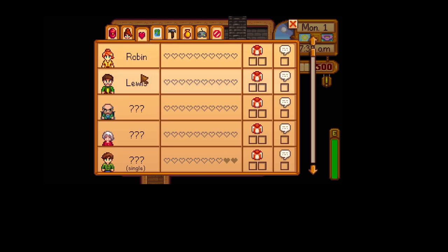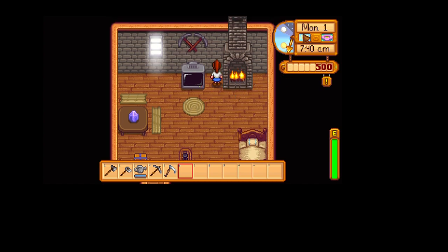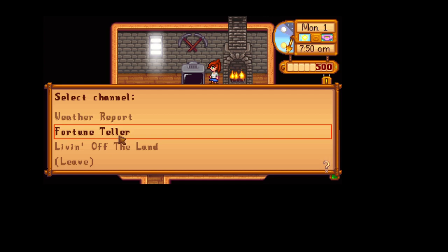We have met Robin and we have met Lewis. Look at all these other people that live in Stardew Valley that we have to meet. So let's get on with that. We've got 500 gold — don't try to translate it to dollars because it's just crazy if you do. So here we are out of bed, Monday 1. We've got a TV. You want to watch TV with me? Weather report, fortune teller, living off the land.